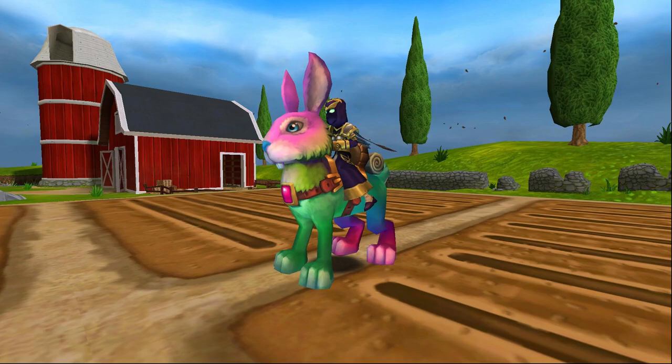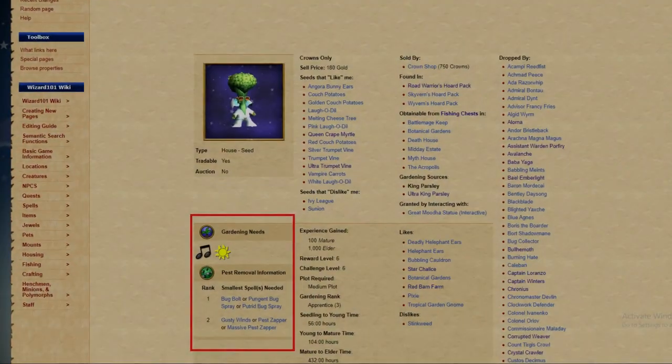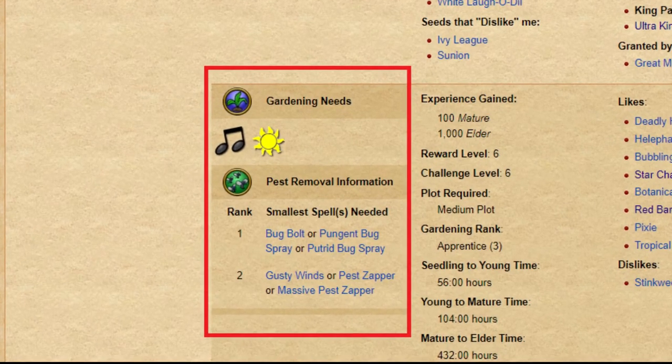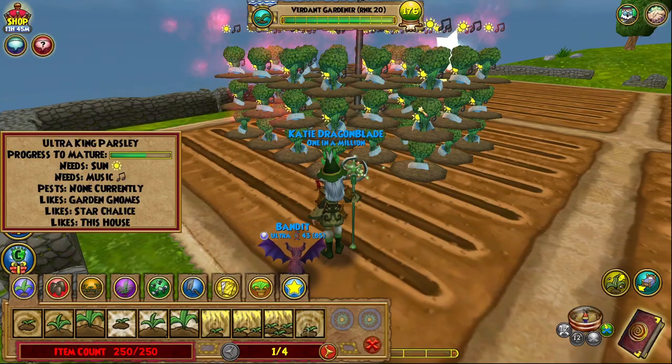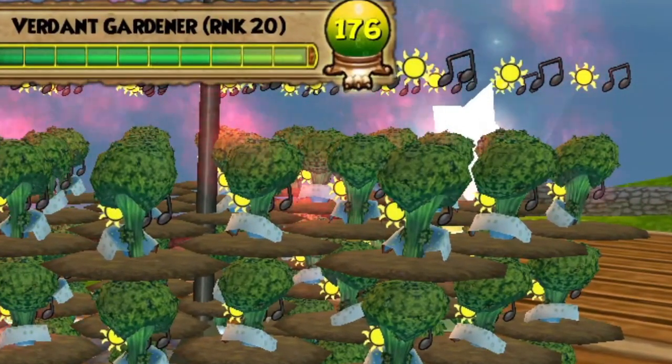The beauty of the King Parsley is that you only need one seed to get started before it starts reproducing as fast as a rabbit. And before you know it, you go from this to this. Do take note that it has several gardening needs you'll need to be prepared to provide, so you may need to wait until you have a slightly higher level wizard with access to more energy to pull this off.